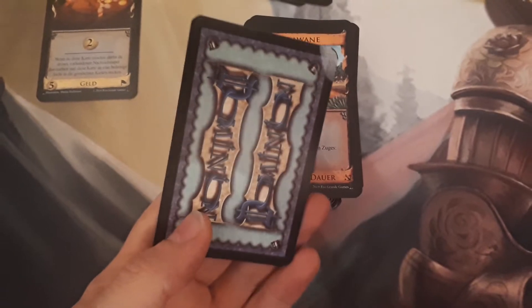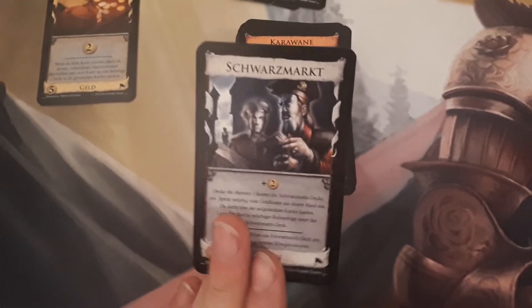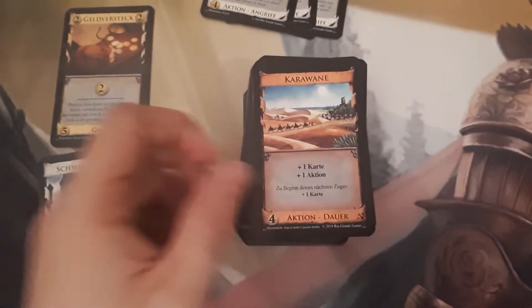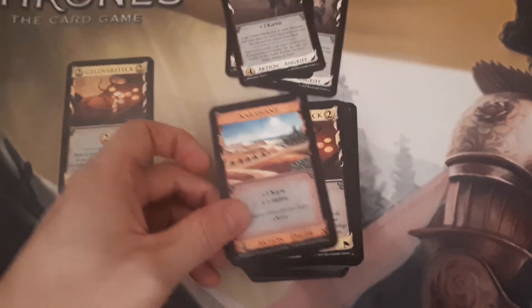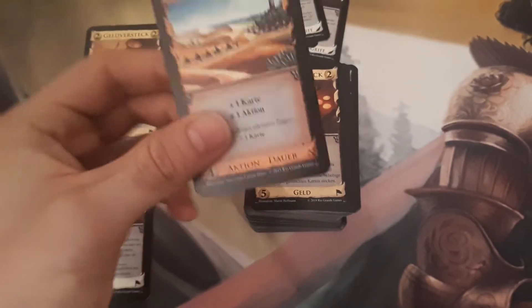So that's the randomizer card — just one — so let's put this here. Caravan, so that's from Seaside. We had Cornucopia, now a copy of Seaside also with the blue one.